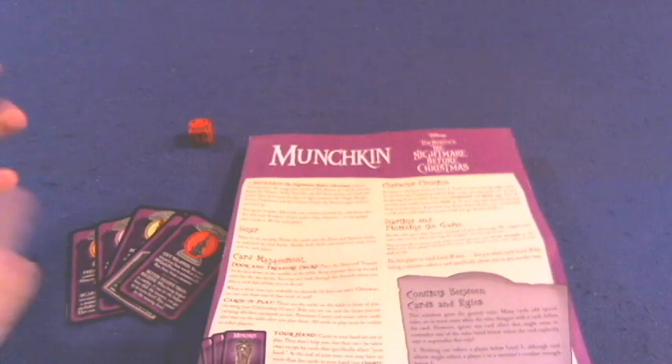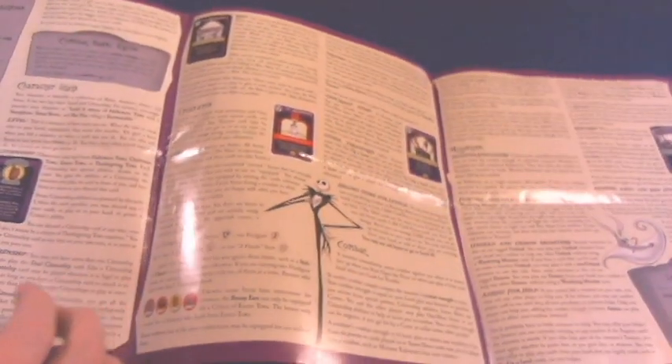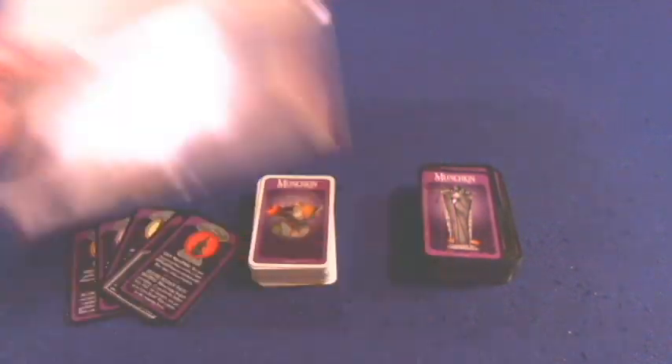We're gonna take a look at what you're gonna get inside of Munchkin: The Nightmare Before Christmas. First and foremost, we've got a handy dandy rulebook. It's three pages, double-sided, full-color, full pictures, illustrations, examples, and it's very well done. It's got a little bit of humor in it, and it's pretty much copy and pasted from every other version of Munchkin — they've done like ten, twelve versions — but it's a well-done rulebook.